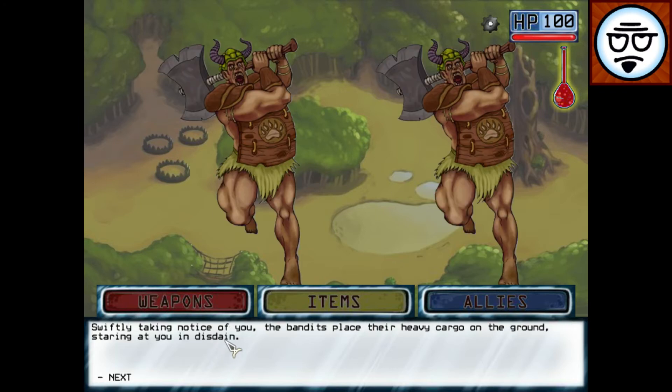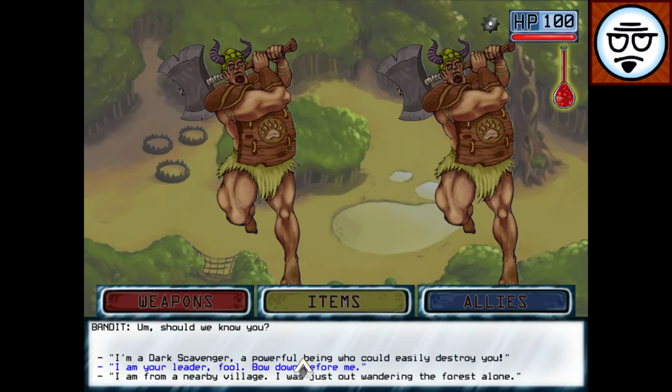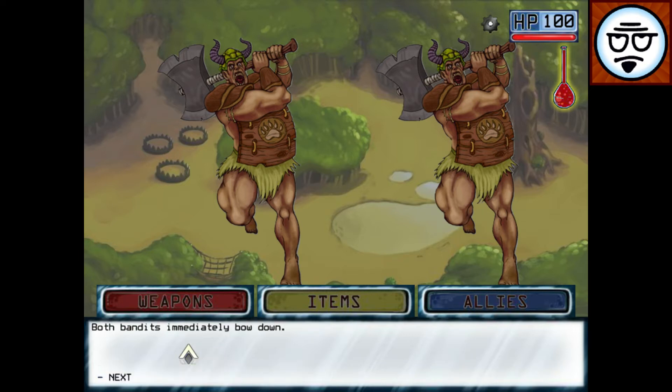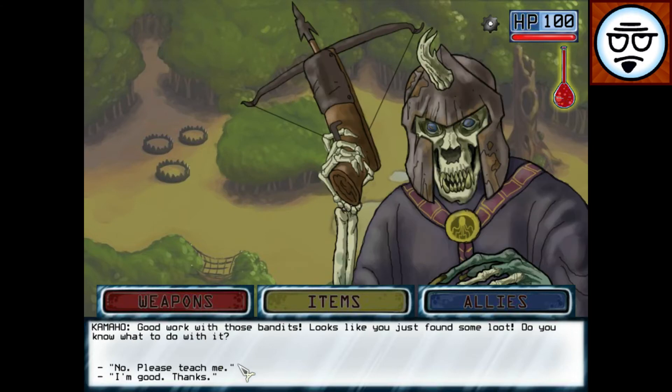So we have combat. Swiftly taking notice of you, the bandits place their heavy cargo on the ground, staring at you in disdain. 'What do you think you're doing here? Don't you know who we are? Don't you know who I am?' 'You don't look like our leader.' 'I said bow down.' Last time I had to fight them, but I said I was a dark scavenger.